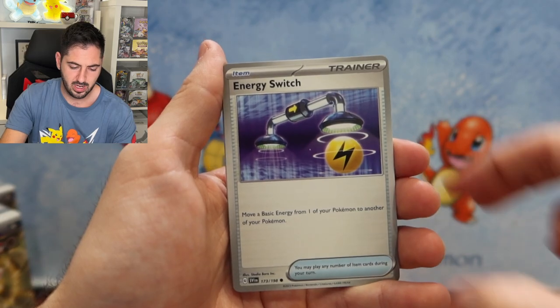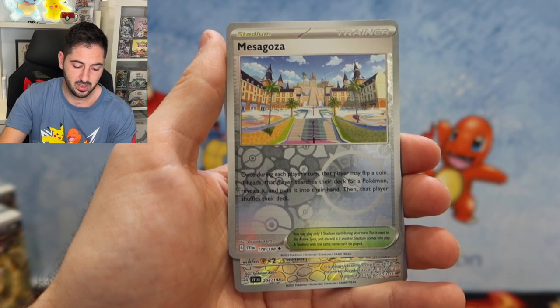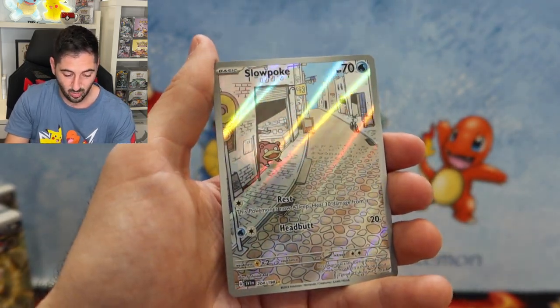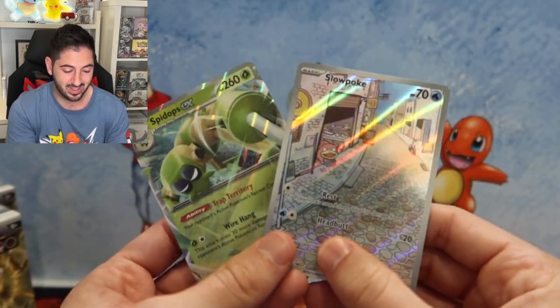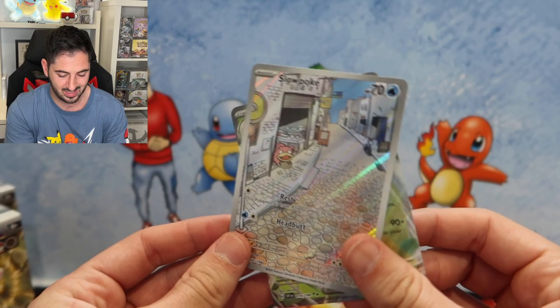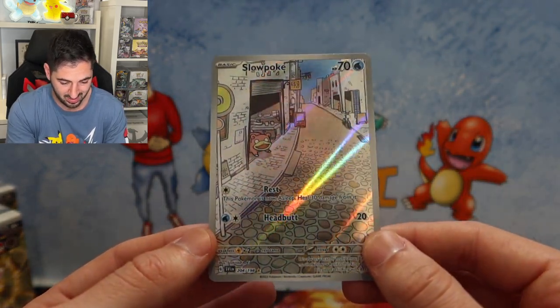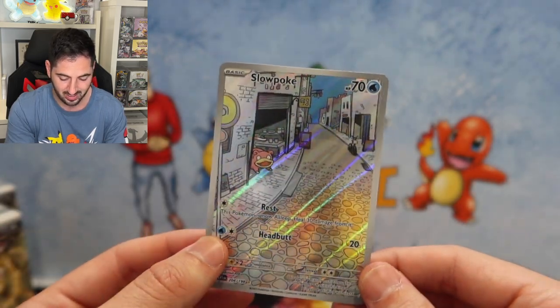Magnemite, Energy Switch, Varoom, Redon, Vivillon, Dachsbun, Mabosstiff. There it is — the Slowpoke is actually one of the chasers in this set. And it's a double banger with a Spidops EX. But look at that card. The Slowpoke is one of my favourites — he's just a mechanic over here. That's sick.